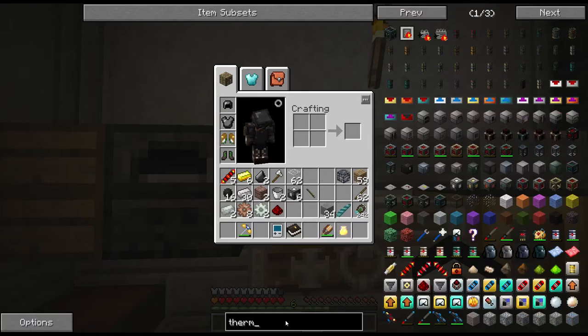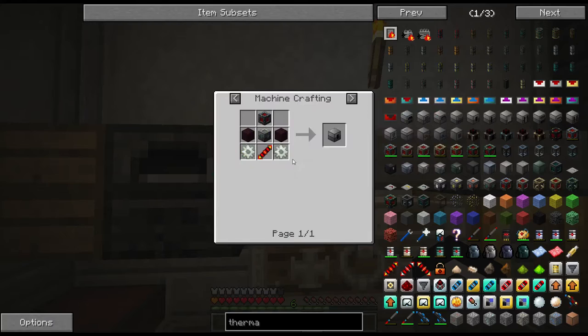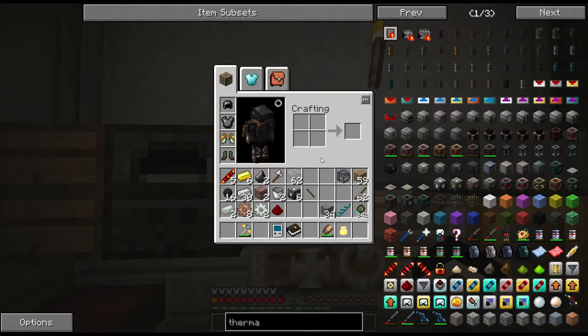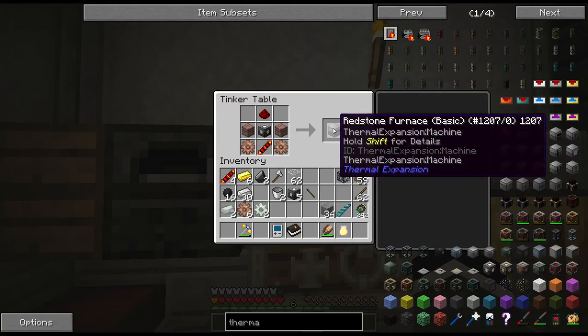Let's go ahead and look up the thermal stuff. Basically we're going to make all the first ones, except they're not asking for the magma crucible for some reason. We have all this, we can make it, but I'm not going to make it until it asks for it. Because if it's a crafting task, we won't get credit for it unless we're on the right step in the book.